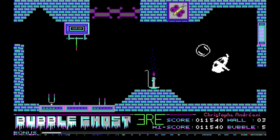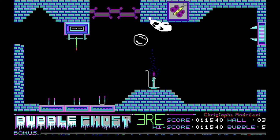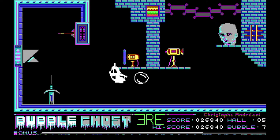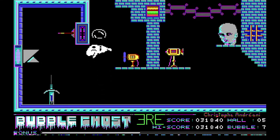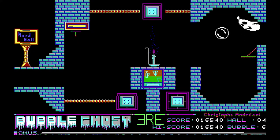At number 9, continuing the cutesy factor, is Bubble Ghost. It originally came out in France by Infogrames, and there are 35 levels and halls in this haunted house. If the bubble hits any walls or obstacles, it'll pop and you, the little ghostie, lose a life. The obstacles include lit candles, electricity, and fans. You can blow things — predominantly the bubble — to add speed and change the angle. It's a great little cutesy game. I enjoyed it far too much, but that's why it's in the top 10. Definitely worth a play.